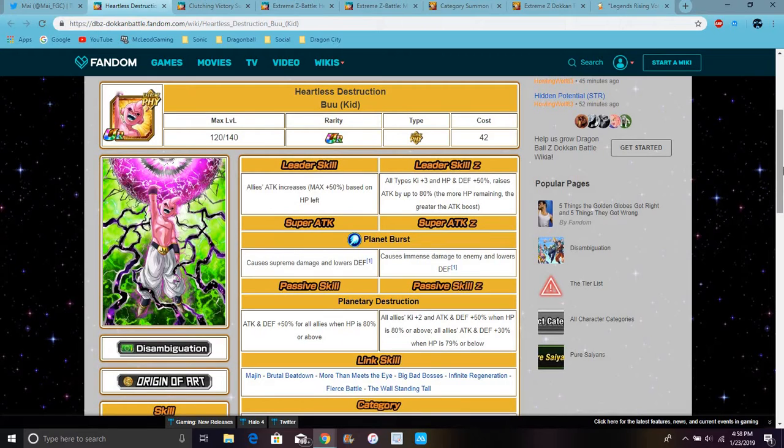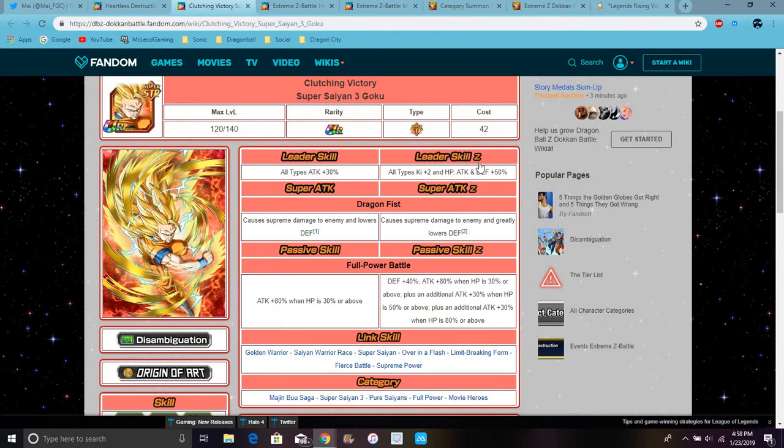I didn't go over this back in October because my internet was down, so now I can kind of go over everything. This Goku also uses EZA. It's all types, ki plus two, everything up 50%, super, supreme damage, greatly lower defense. A lot of villains do that nowadays — they just destroy defense. We need more attack units, more attack units, really.